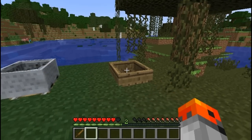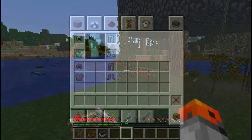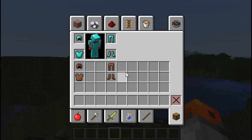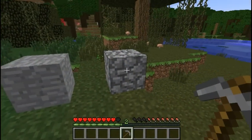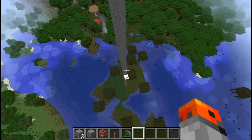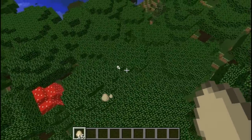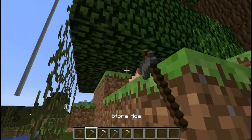Since boats and minecarts have health, it is faster to destroy them with a sword or any other tool than with your fist. Helmets, chest plates, and leggings have different names when made out of leather: leather hat, leather tunic, leather trousers — and the boots stay the same. A day in Minecraft is 20 minutes long. Cobblestone takes longer to mine than stone. Primed TNT is going to fall 77 blocks before it explodes. If you shoot an arrow at primed TNT, it is going to bounce off. Eggs have a 1 in 256 chance to hatch 4 chickens at once. All holes deal the same amount of damage.